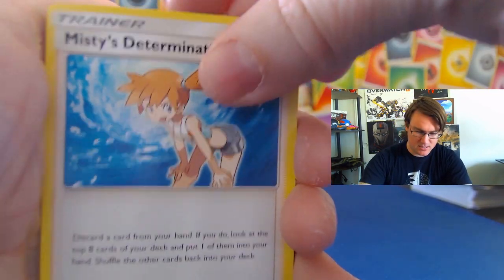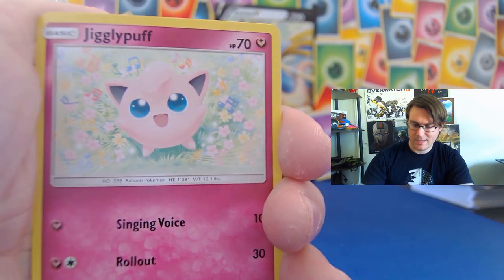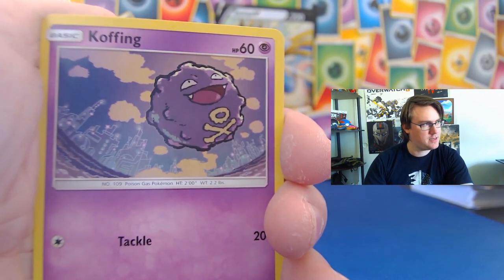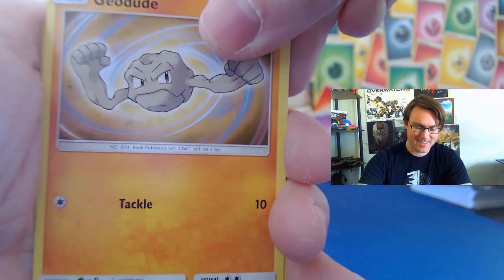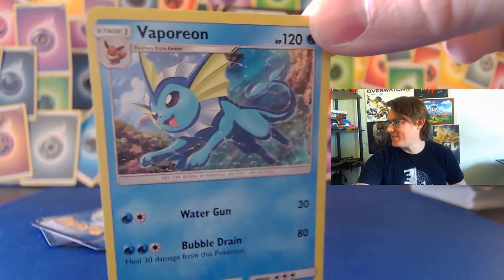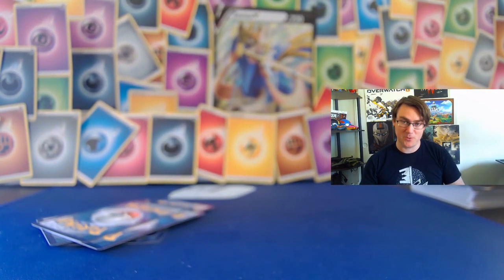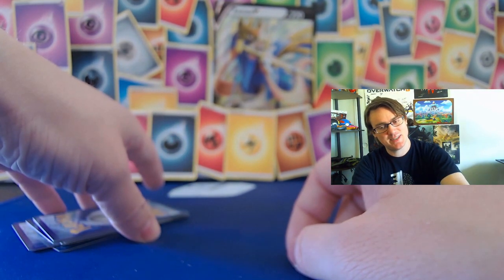Here we go — last pack! Misty's Determination, Scyther, James, Jigglypuff, Koffing number seven, Action Cubone, Geodude — no shiny. Just an Erica's House card and a holographic Vaporeon, just to really rub it in. Umbreon... I knew it wasn't going to be easy, but I just really hoped it wasn't going to be this hard.